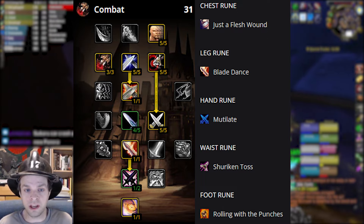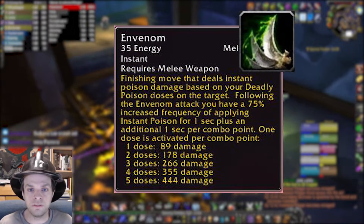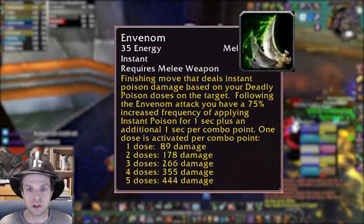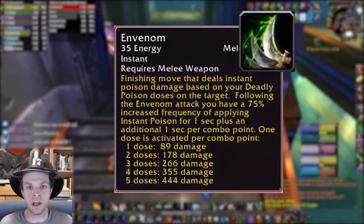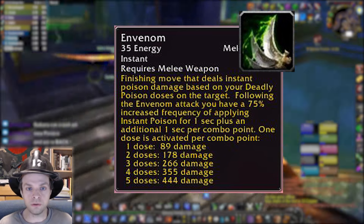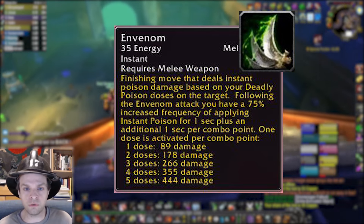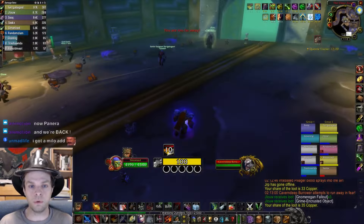If you want to try full Combat tanking, absolutely go for it — having Blade Flurry would make holding threat on a second target super easy. Some rogue tank players will opt for Envenom on the leg rune instead of Blade Dance. This sacrifices a considerable amount of damage mitigation for a considerable amount of damage output. You'll take more damage but also deal more damage with the Envenom rune. If you're confident in your healers' ability it could be a good idea, but if you're uncertain the safe option is to stick with Blade Dance.